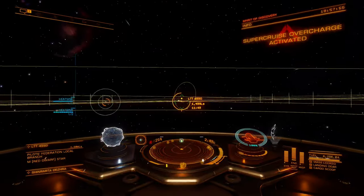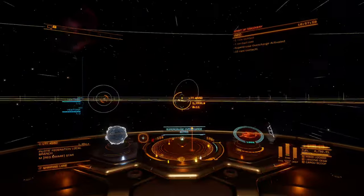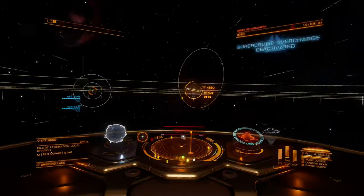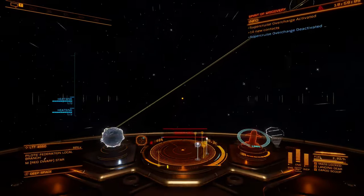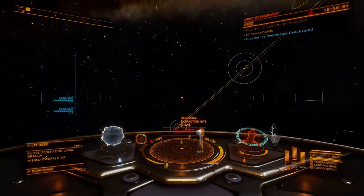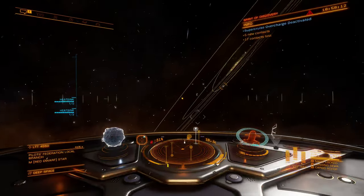The Super Cruise Overcharge FSD is a modified jump-drive variant that, at time of writing, sacrifices raw hyperspace jump performance for the ability to boost in Super Cruise. This boost function is activated using the same button currently mapped for normal thruster boost.